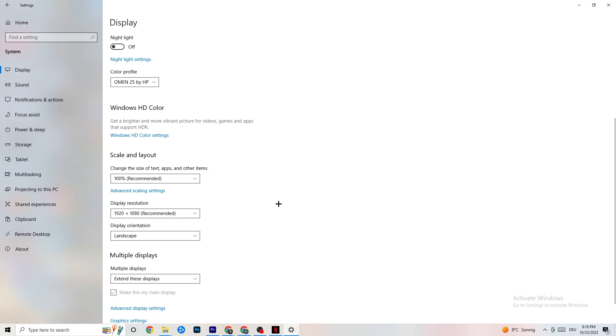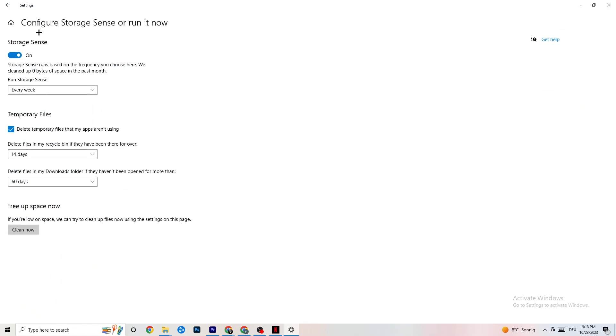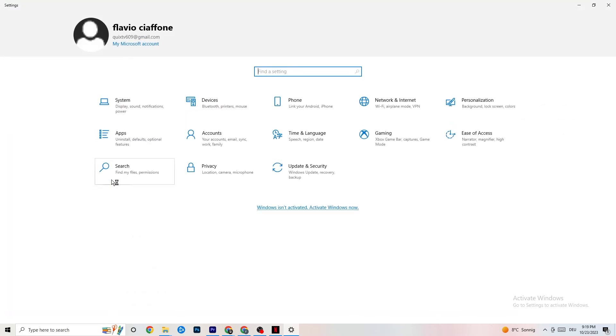If it is something other than 100%, change it. Then go to Display Resolution and keep it set to the same resolution your game uses — for example, if your game runs at 1920 by 1080, set this to 1920 by 1080 as well. Afterwards, go to Storage. In Storage, click on Storage Sense and run it now. You can adjust the algorithm to your preferences, but I recommend keeping settings like every week, 40 days, 60 days. Then click Clean Now, which will delete every temporary file you don't need.